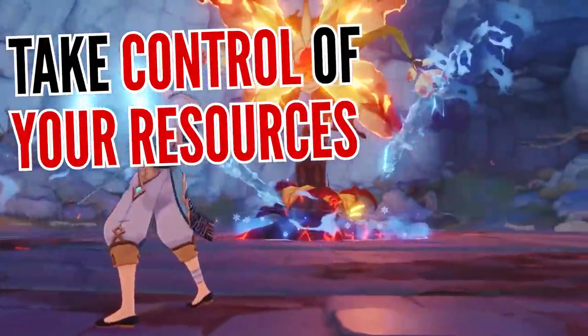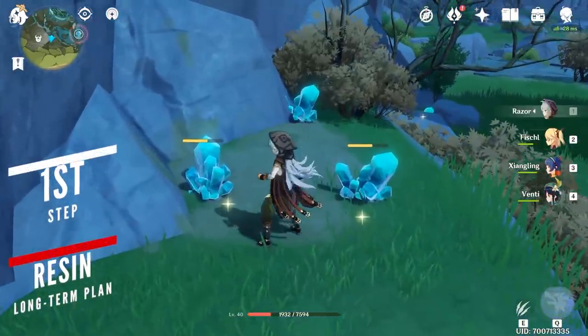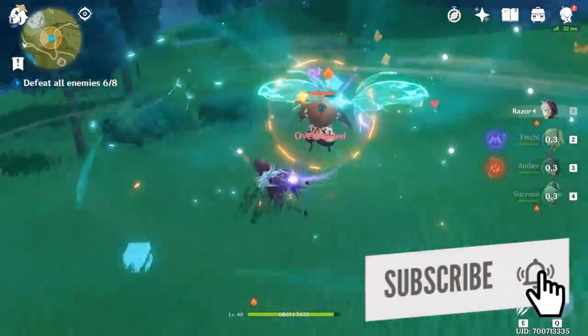Take control of your resources in these 5 easy steps so that you can be more prepared for future content. The most precious resource in the game is original resin, and knowing how to spend it is an important step to saving your time and resources in the long run.